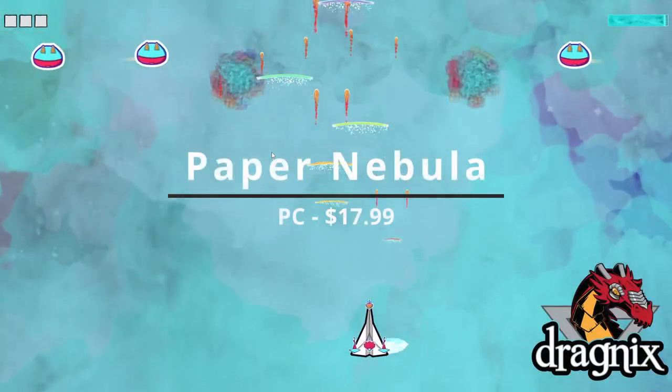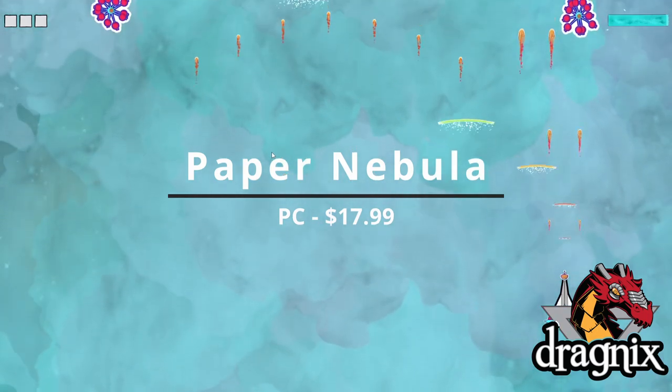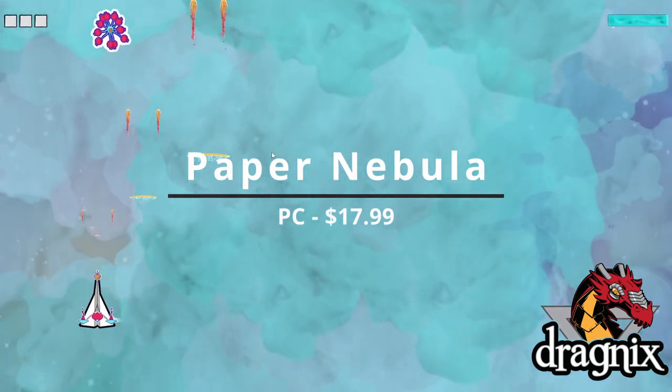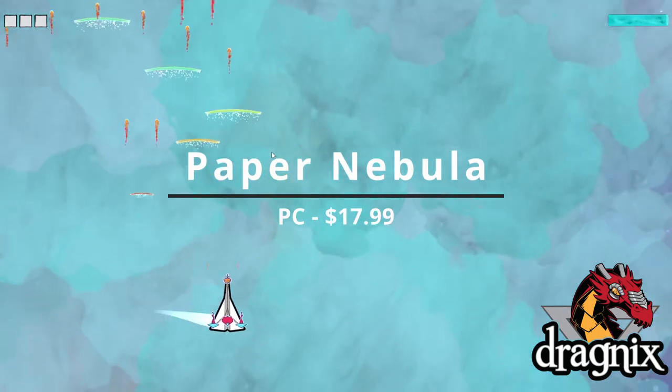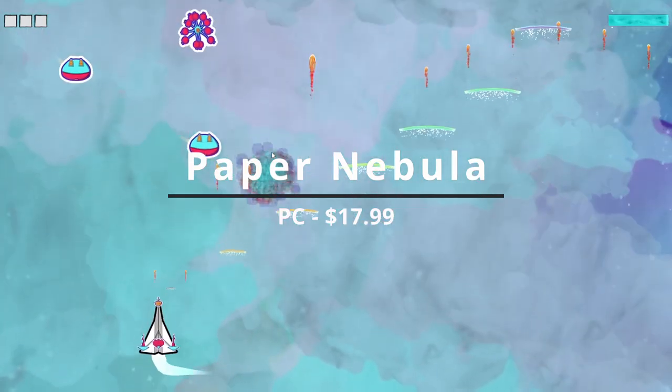Paper Nebula is a shoot-'em-up that comes out on PC, specifically Steam, today, October 20th, 2022, for the price of $17.99, with a 10% launch discount.